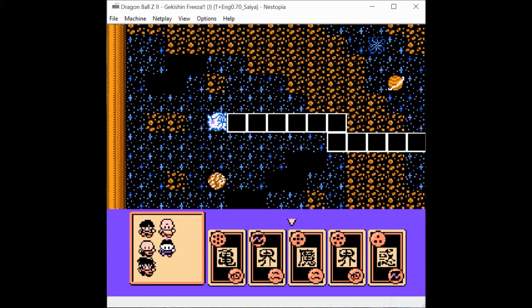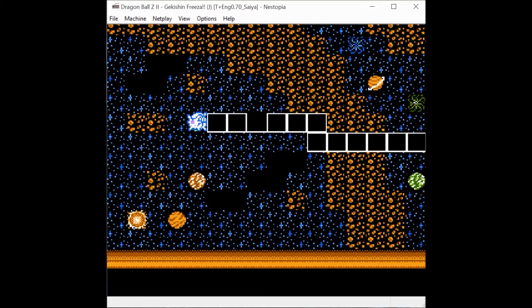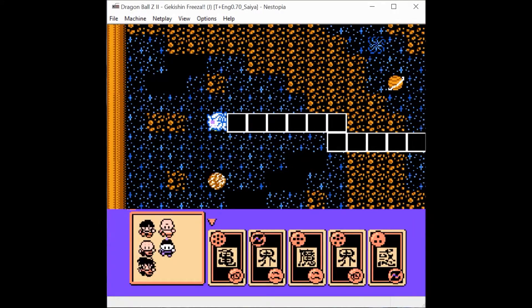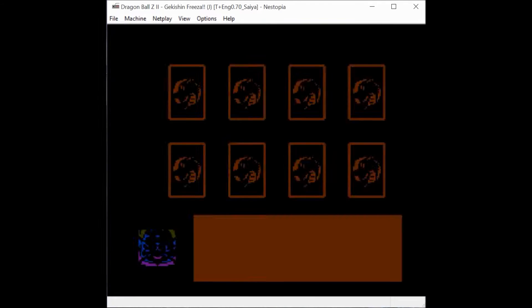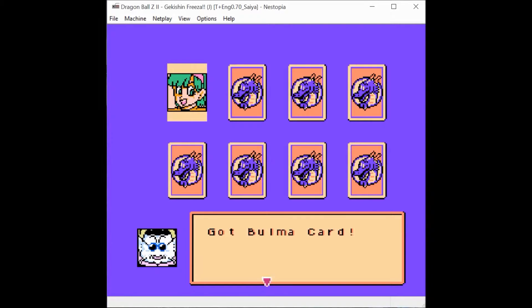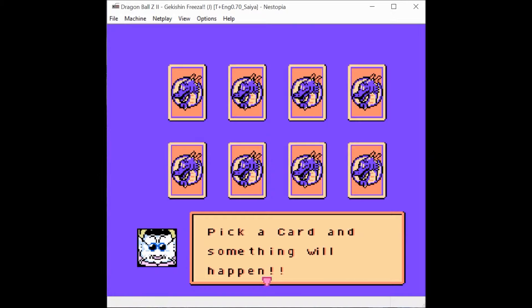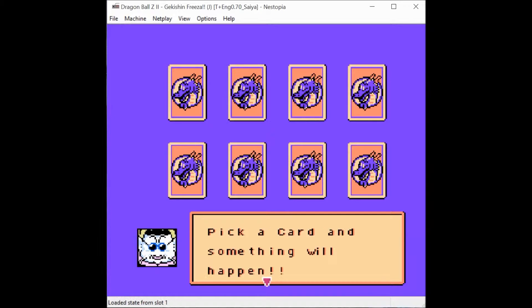If you remember the last game, you had to move so many steps. But here I can pick a five and only go two — I don't have to go all of them. The cards here are going to be different. You are going to get an interaction with each square you land on. You will get Bulma cards which will either heal your energy or your health. Oolong will change your cards, kind of like he did before. If you get a Freezer card, you face an enemy.